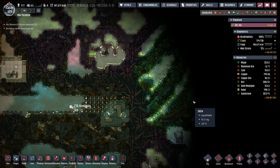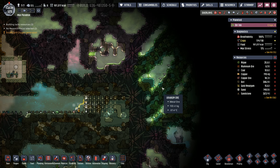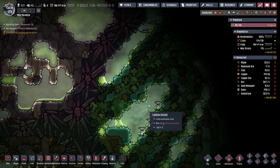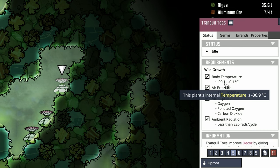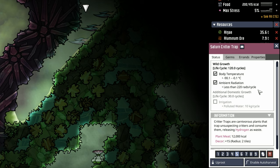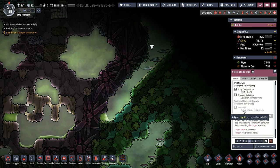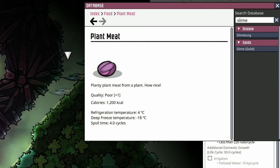I am excited for a couple of reasons. First off, we have uranium on our home planetoid — that means we're going to get into some nuclear reactors and it's going to be wonderful. The second thing I'm excited about is I've never seen a couple of these plants. The first is the Tranquil Toes, whose body temperature likes to be from minus 90 to minus 0.1. The second is the Saturn Critter Trap — same temperature requirements, but what's crazy is they eat critters. They turn critters into hydrogen, you can grow them with polluted water, and apparently when they harvest they produce 12,000 calories of plant meat. I wonder if you can make barbecue out of plant meat.